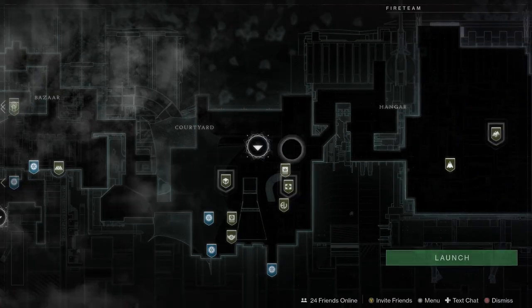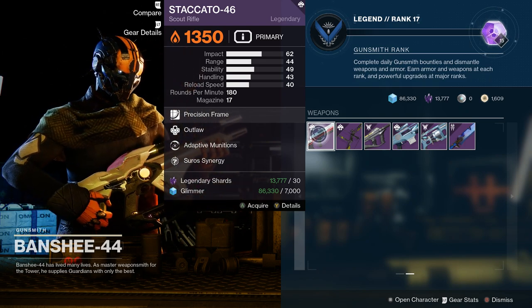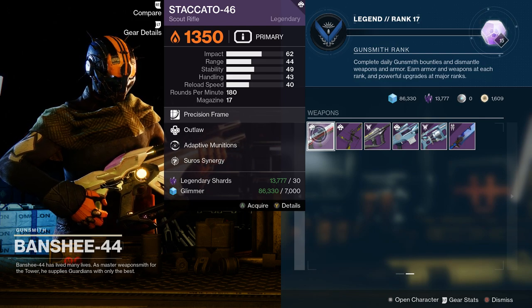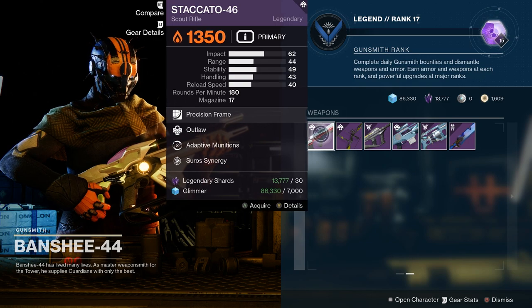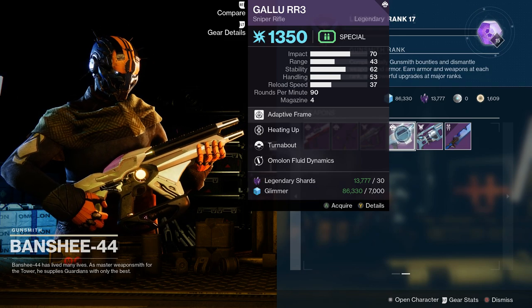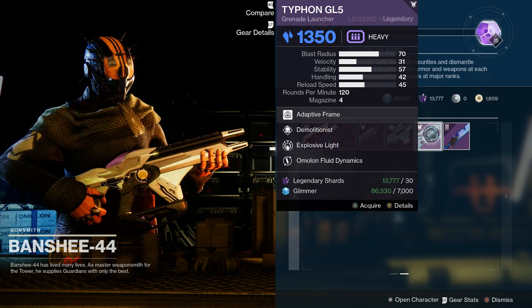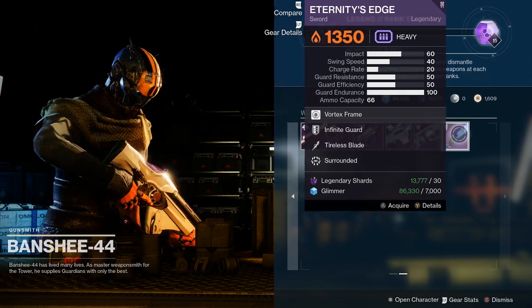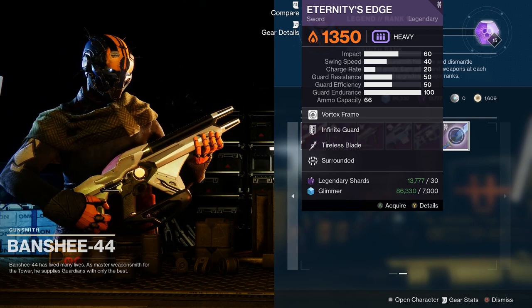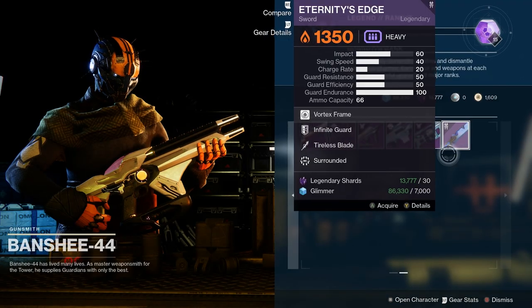Hopping over to the Tower to check out vendors — over at Banshee-44, there's a pretty decent Staccato-46 with incandescent and adaptive munitions, which is a clutch perk for grandmasters or content where match game is a headache. He's also got a Lunata 4B, a Funnel Web for those who still haven't gotten one, a Galu RR3 sniper rifle, a Typhon GL5 with demolitionist and explosive light — not bad and getting a buff soon — and an Eternity's Edge with Infinite Guard and Tireless Blade; surrounded is definitely a top tier perk for swords.